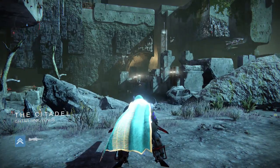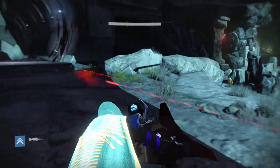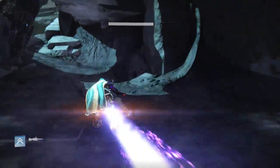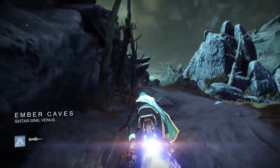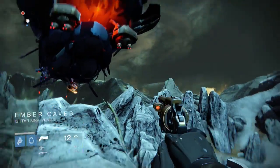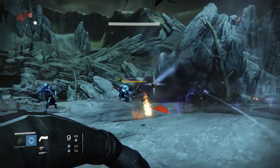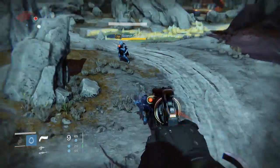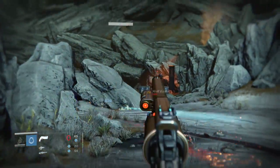What you can do very easily is bounce back between the two locations, save time, and check which one actually has the event going, because they happen at random intervals. You can finish one event and come over to the Ember Caves and, look at that, there's a ship already waiting for me — it is the public event. Bouncing back between the two locations is really useful; it saves a lot of time and lets you access a lot more public events and open a lot more chests.